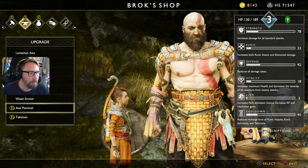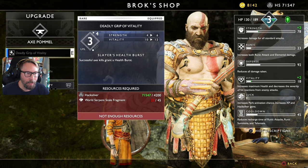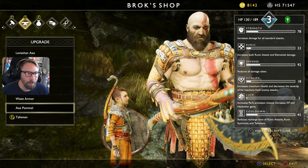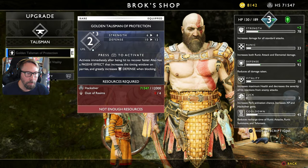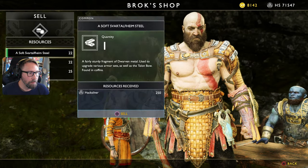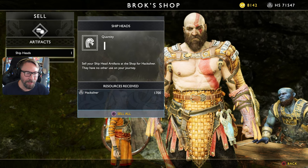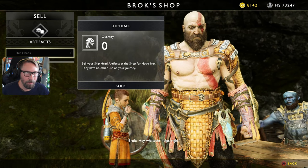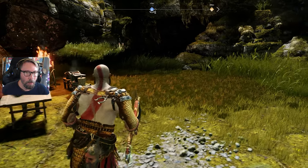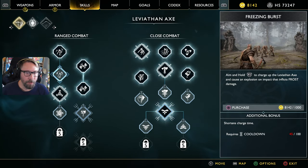Let's take a look. We got that new upgrade — Deadly Grip of Vitality: successful axe kills grant a health burst, versus a rage burst. I don't think the health burst is a bad thing. We have some artifacts to sell — there's just nothing else you can do with them. Now we have 71,000 hacksilver. The hacksilver isn't what I'm worried about as much — it's the other stuff. We might as well spend our experience points. Let's go into weapons — aim and hold with R2, I didn't realize I hadn't purchased it yet.